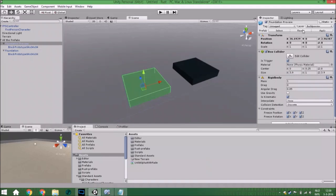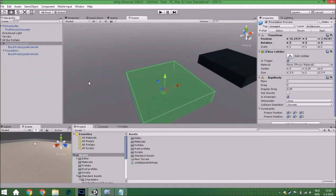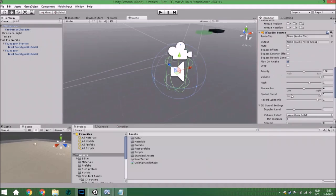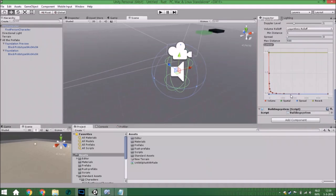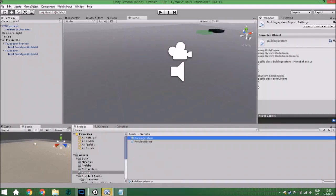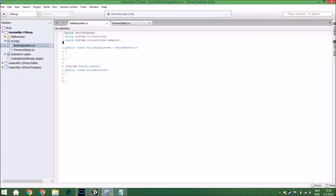Also add a First Person Controller from the standard assets — I didn't change anything in it — and add a Building System script to it. That script will be in the scripts folder. Create a new script called 'BuildingSystem'. The first thing we're going to use is a List, so add that at the top.